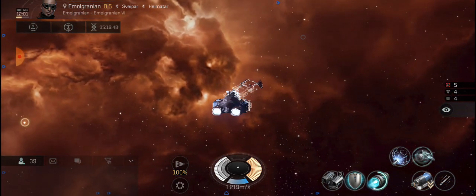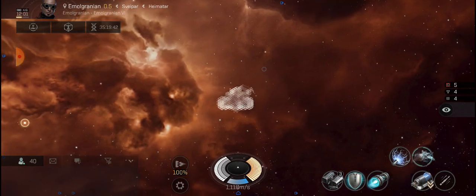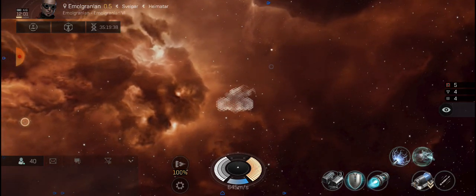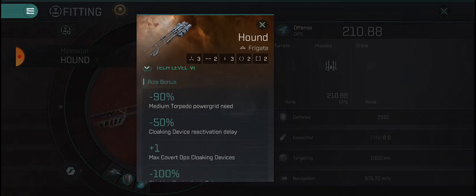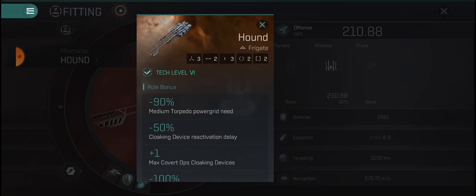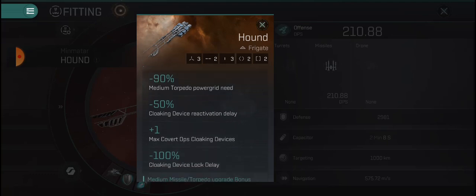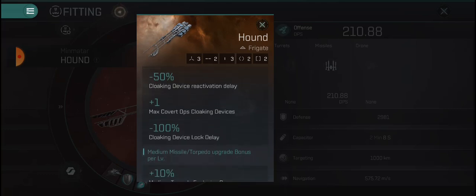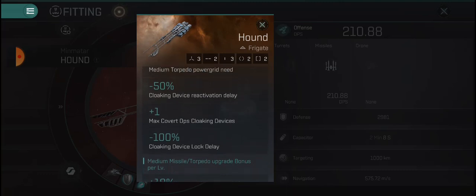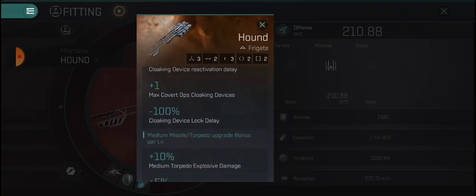Speed is about 1,200 meters per second, about what my assault breacher gets. We can stealth, which is pretty cool. When stealthed we slow down substantially to about 580 meters per second, so we'd have to creep up on somebody. Skill-wise, the ship has a negative 90% medium torpedo power grid bonus, a negative 50% cloaking device reactivation delay, plus one covert ops cloaking device to equip the cloak, and a 100% cloaking device lock delay.